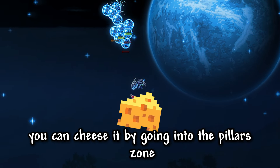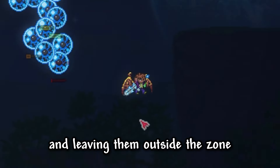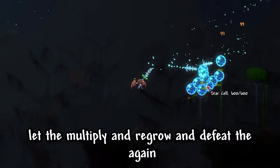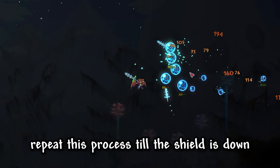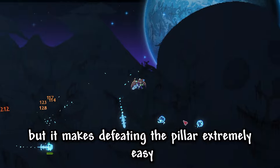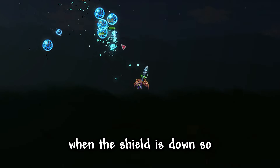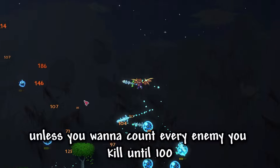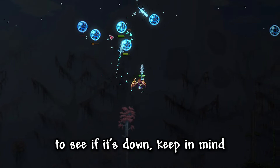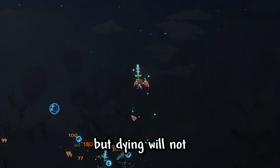If you're having trouble with the stardust pillar, you can cheese it by going into the pillar's zone, attracting a couple of star cells, and leading them outside the zone. Then defeat the cells, let them multiply and regrow, and defeat them again. Repeat this process until the shield is down — the cells are predictable and easy. This method might take a while, but it makes defeating the pillar extremely easy. There's no easy way to tell when the shield is down, so just check the pillar shield periodically. Keep in mind that leaving the world will reset the pillar shield, but dying will not.